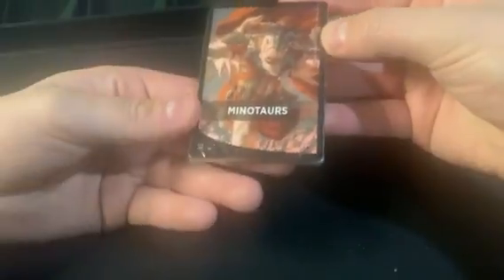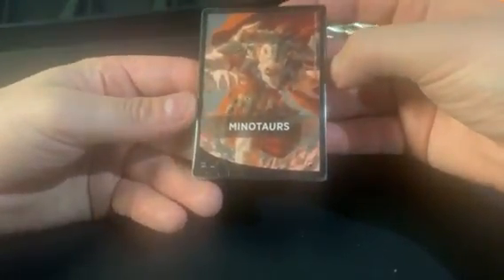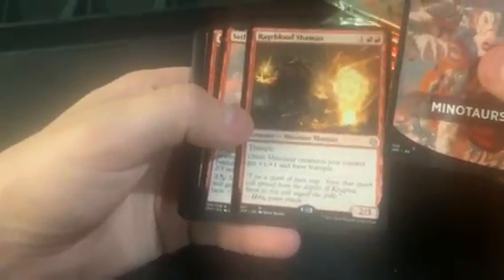Hi there, it's Tim again with Far North Magic, continuing on the Jumpstart openings series, searching for value. The first wave I was able to get did quite well, so I thought I'd try a second wave. This wave has gone pretty bad so far — last box wasn't pretty good — but overall averaging pretty bad still. We got Minotaurs; not sure if these were all part of a case. I got a case also that I'll be opening, so I'll get to see if the case is any better.